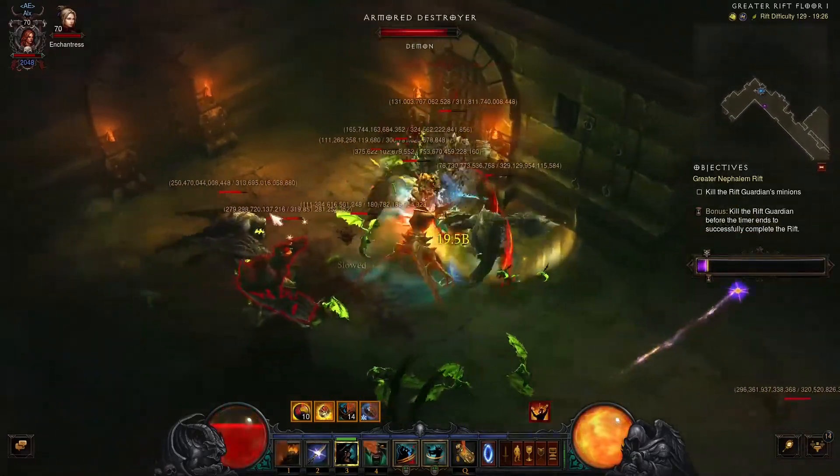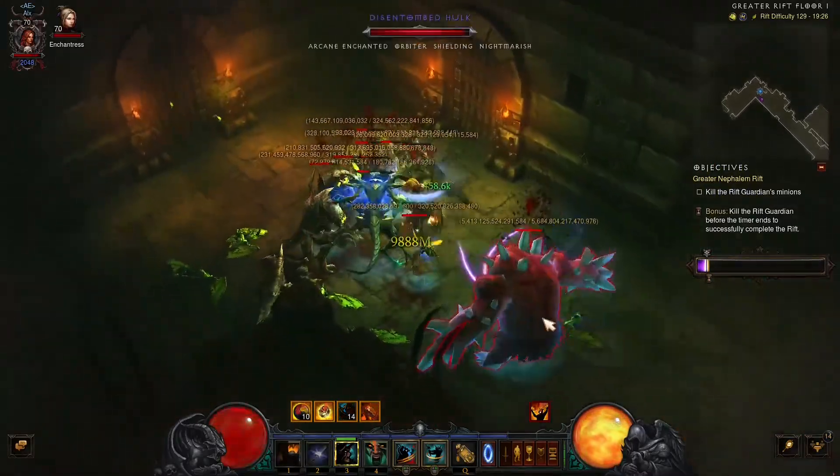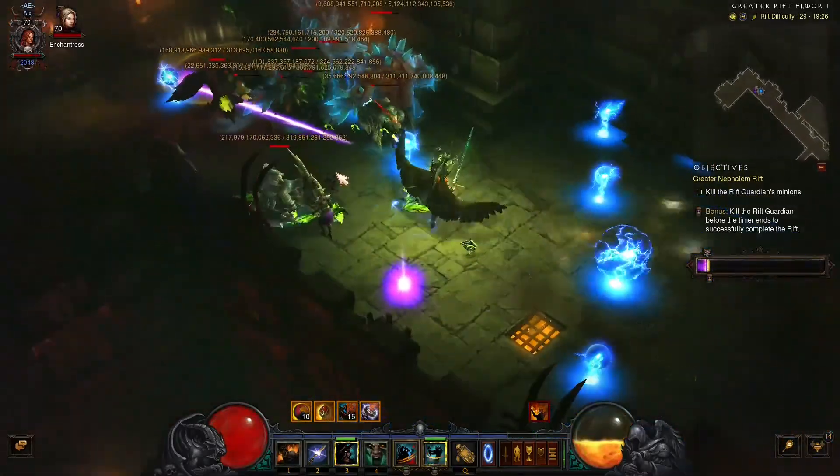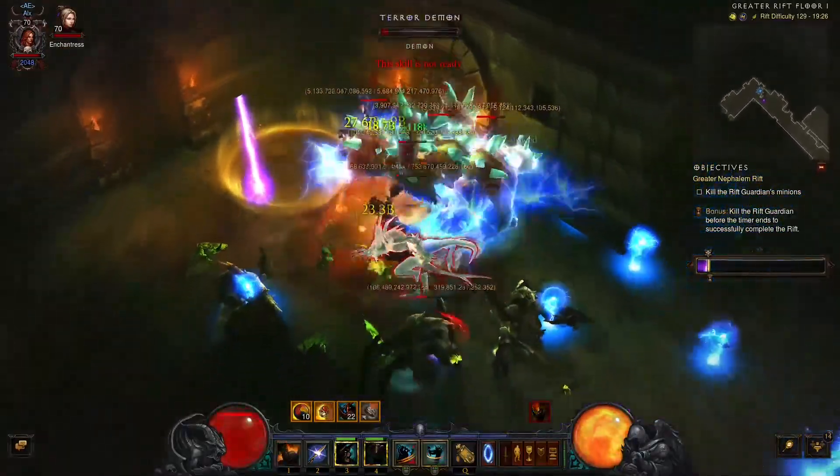Most importantly, you try to avoid dying. The incoming damage is kind of spiky with this build. I die a lot against the rift guardian, but let me explain what I do here. You see this blue pack —